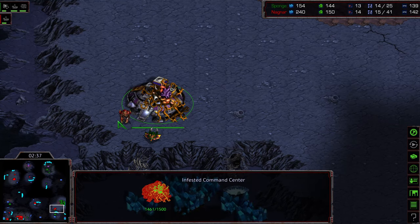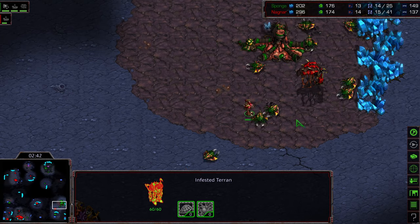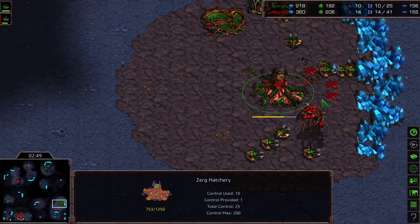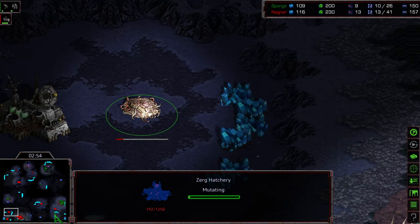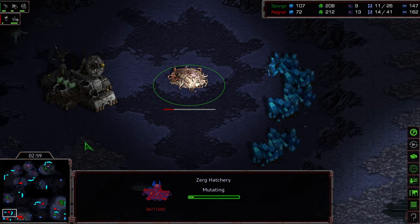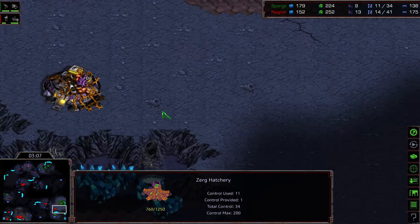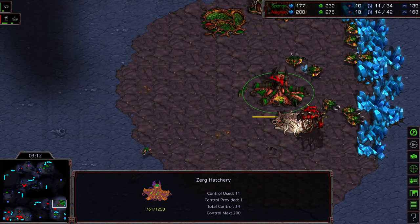This is disastrous. First infested Terran built — that was actually dangerous because if it triggered on that drone, it might have ended up doing damage to itself. Drones trying to scatter, pulling off the line. Decent hit, and that's not where you want to have them. It's going to hit the hatchery as well as a handful of drones. That's going to give Nagnar the economic lead. He's already got that natural expansion building but not quite up. So technically Sponge has two hatcheries, with the better mining location down here, but he's behind nine drones to 13. More infested Terrans are being built.